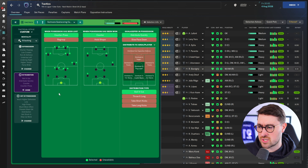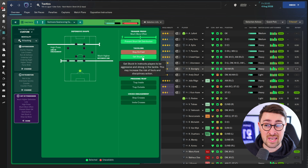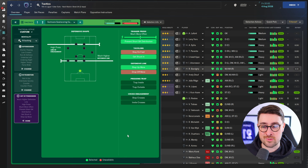In transition, there's counter-press, counter, distribute quickly, and rolling it out from the back. Out of possession, there are quite a lot of instructions — a much higher defensive line and a high line of engagement, like a high press. No offside trap, which I suppose is handled by the high line anyway. They're preventing short goalkeeper distribution and triggering the press much more often. Getting stuck in will get you yellow cards, but it means you win more games — all of my tactics will have so many yellow cards, but it's a byproduct of winning lots of games.